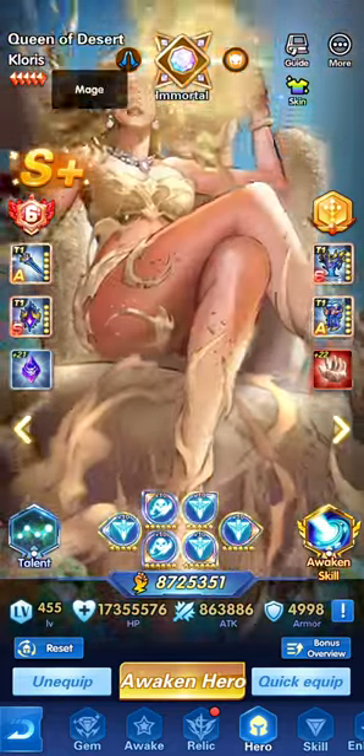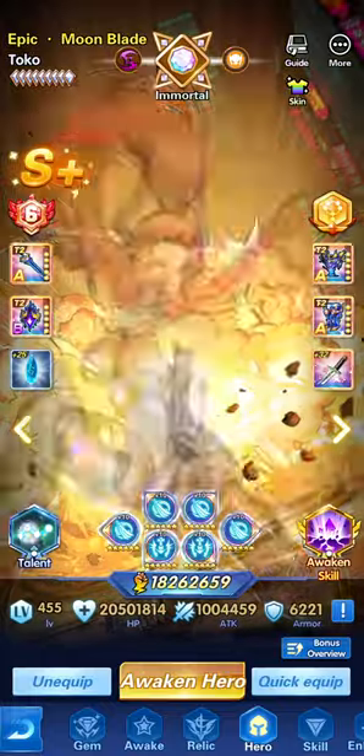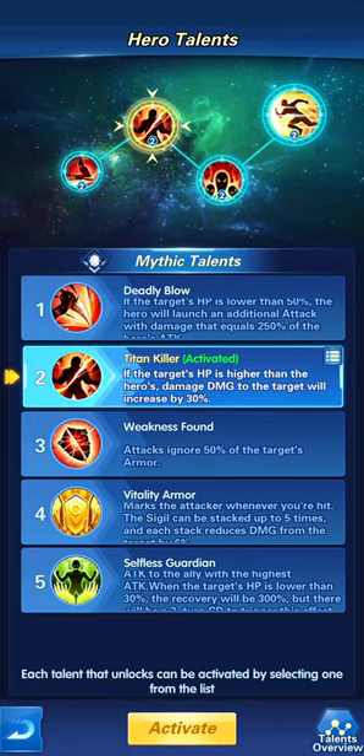She is a mag hero, so that move can benefit if you want to cause more damage towards the Queen of Desert or towards Anna. Titan Killer is very simplified depending on what you're looking for — if the enemy has higher HP than you, it will help in increasing your damage.